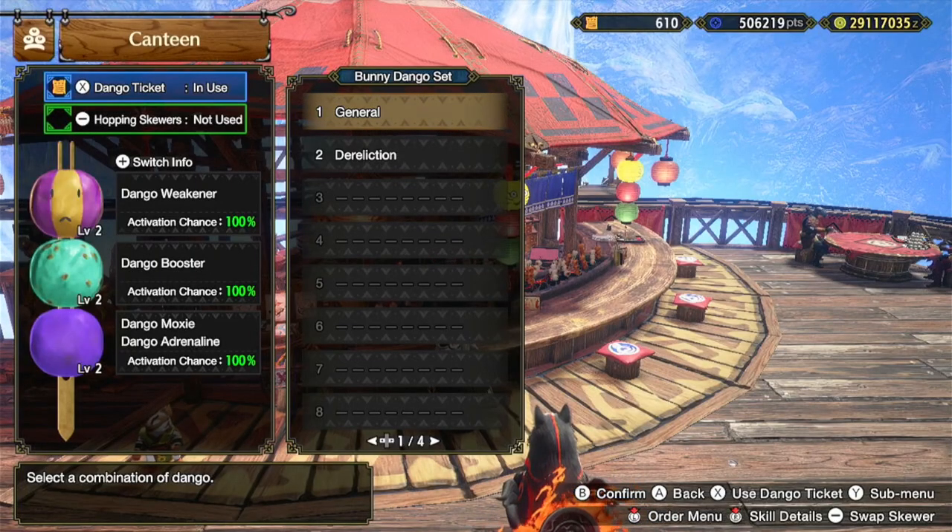As an extra, for those of you who want to know what food I like to pair with this build: I use Dango Weakener, Dango Booster, and Dango Moxie — all with a 100% chance to activate using the Dango Ticket. You can also use Hopping Skewers, but keep in mind it will drop Dango Moxie down to a 50% chance to trigger when you get hit, so it will no longer be 100% reliable at preventing you from fainting.